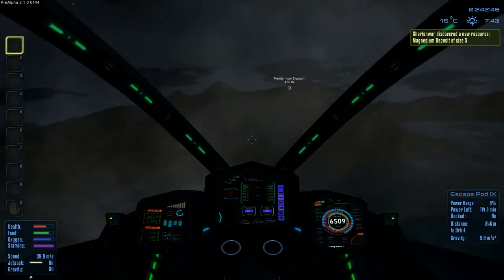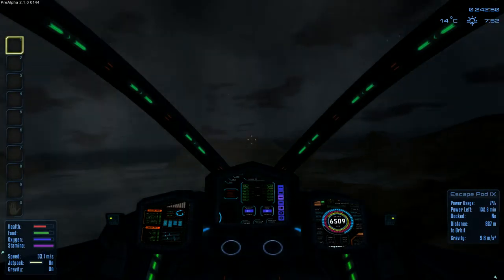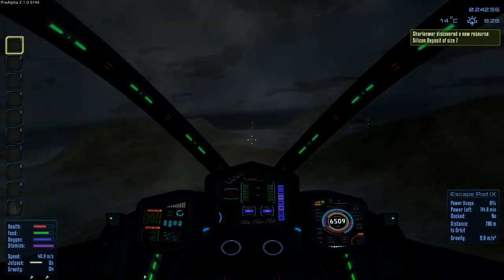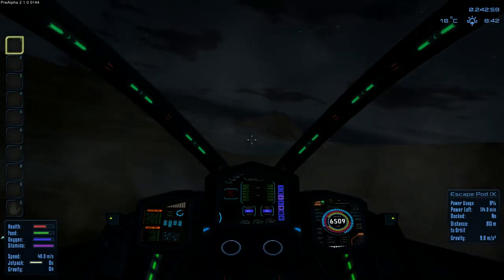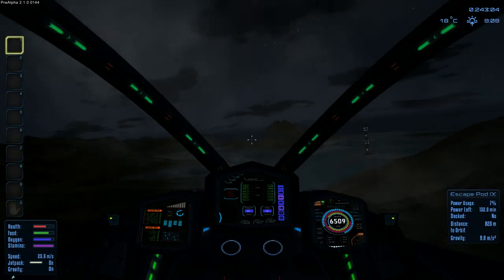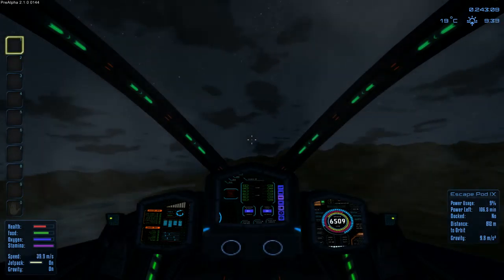Look at that - a magnesium deposit! That's amazing, just what I wanted to find. That'll be great for ammo and all that fun stuff. There's that drone down there that we'll have to take care of at some point, and there are towers to the right. Then we find a silicon deposit which is amazing - you need that too, it's kind of like for plastics, glass, and all that.